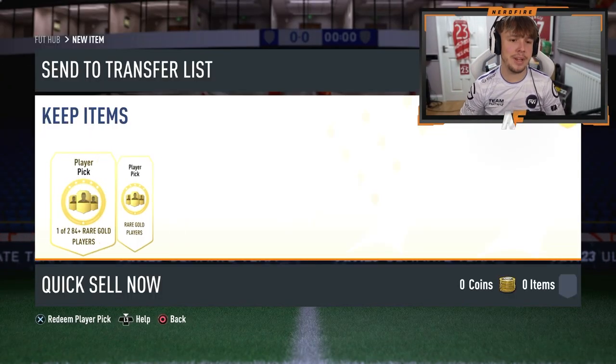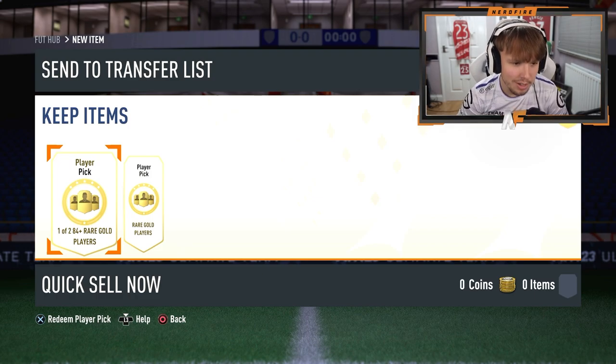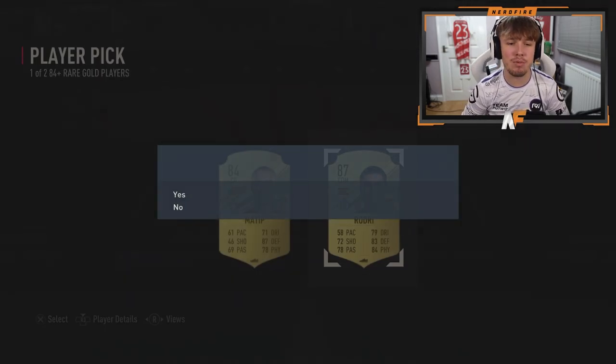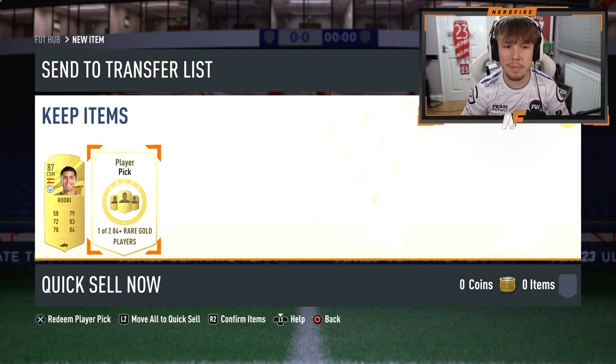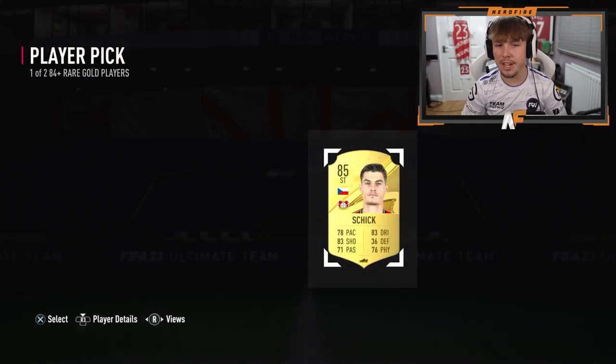I've got my one of two 84-plus player picks. Can we get one of the new Centurions in one of these? First one is 87 Rodri — no Centurion. Is our luck going to be there for the second? Never mind.